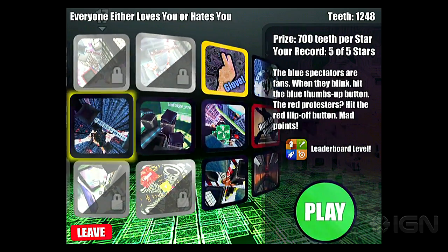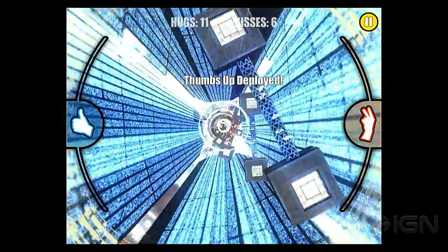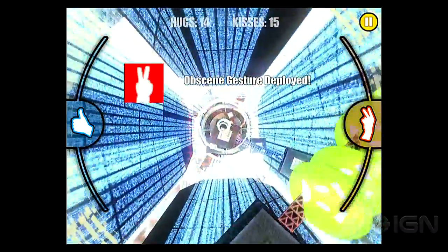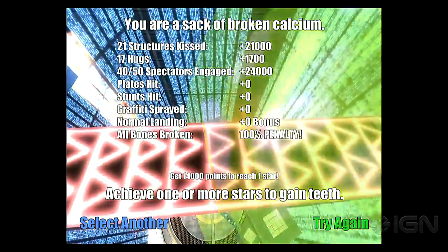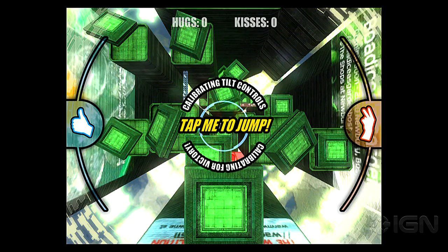Let me go to a different stage and see if I can show that off a little bit better. You're scored based on how many buildings you manage to get close to, and these are called kisses. You're also scored on how long you run alongside the side of a building — those are called hugs. Every round is sort of a balance between trying to get kisses on as many different buildings as you can and trying to hug alongside a building for a lengthy period of time.